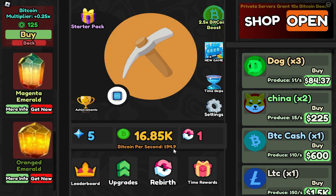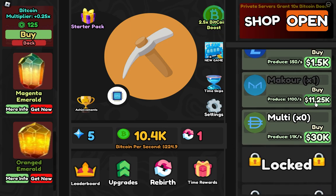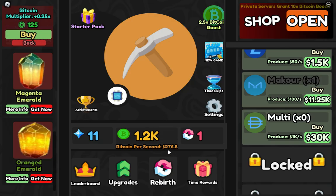Right now we are getting 94 bitcoin per second. I want to unlock this — we can buy this one at 30k. Boom boom — now I've upgraded it. Now we are earning 226 bitcoin per second!